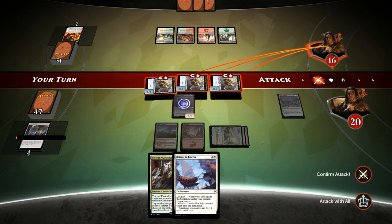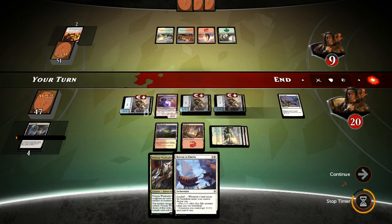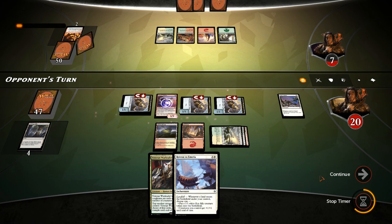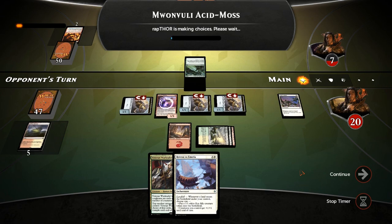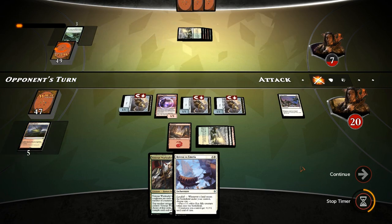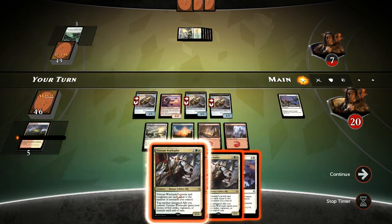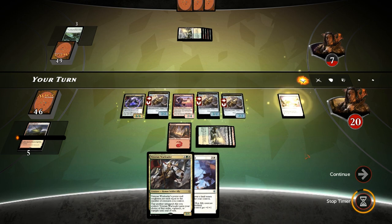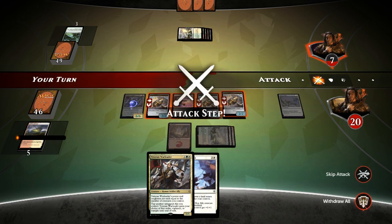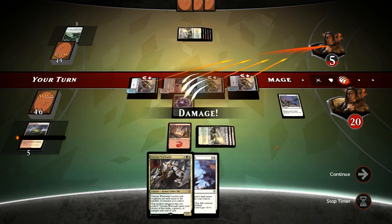Next turn give our creatures plus one plus one until end of turn, and that should do it if our opponent doesn't play anything. There's an Acid Moss, which we don't really care about. Another Warleader — so let's play one, trigger the Valor, and that's going to do it. Hit for eight, our opponent's at seven — and there we go. Let's move on to the next one.